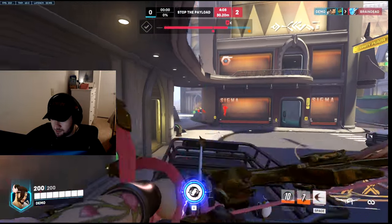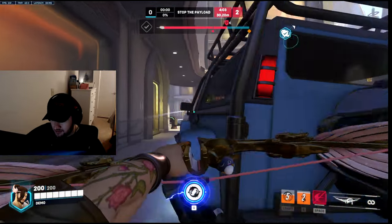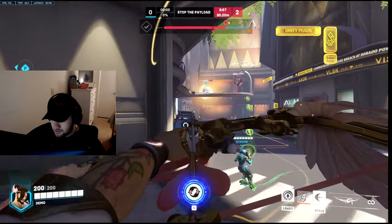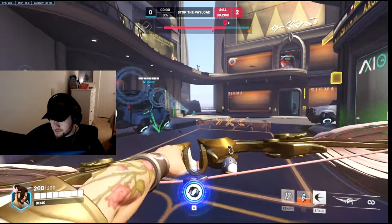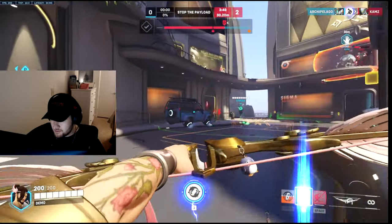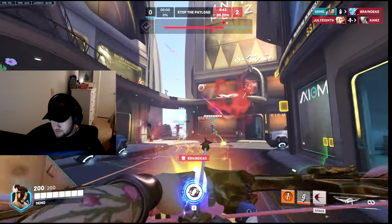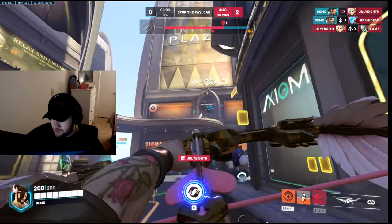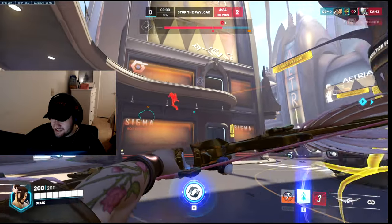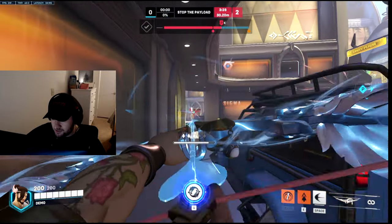I'll stick their spawn to see if I can pick anybody off — Sigma had a shield up so I can't get anyone. I'm going to keep trying to build my sonic and stay with my team. There are two people over there. I'm keeping my focus on Echo, Mercy, and Genji. I'm going to hit their spawn again and keep trying to shoot at it.